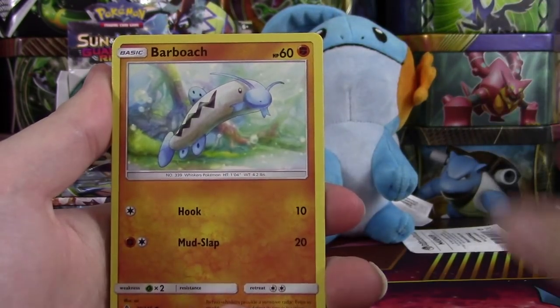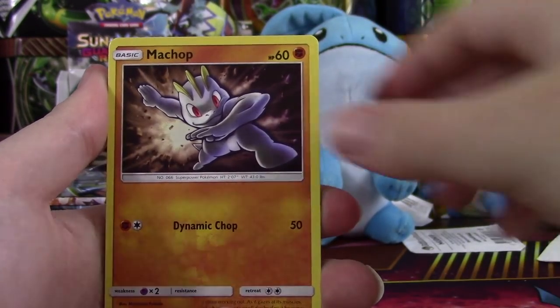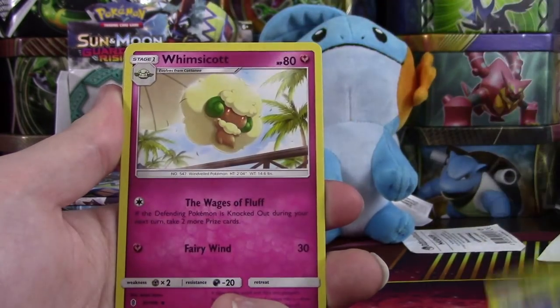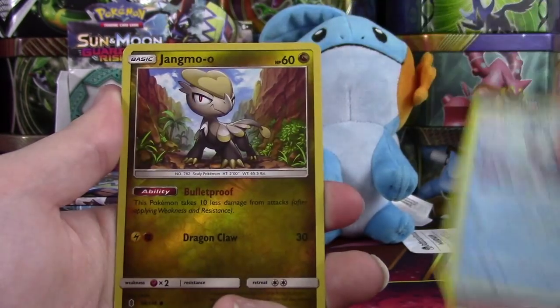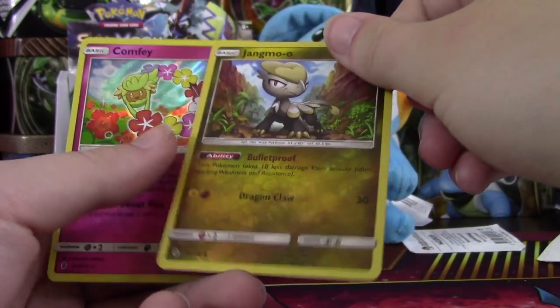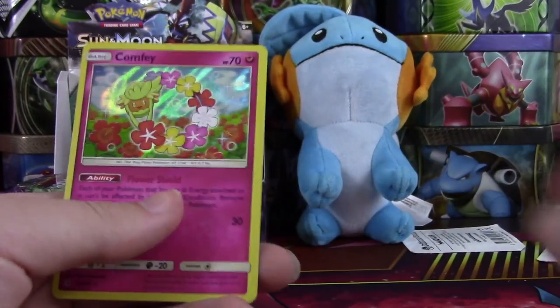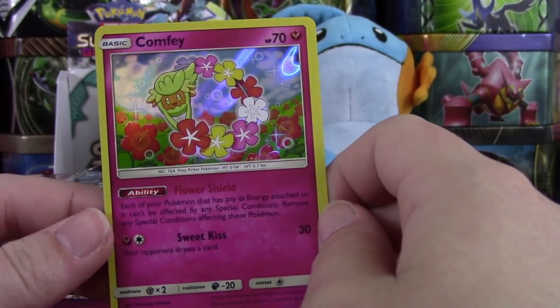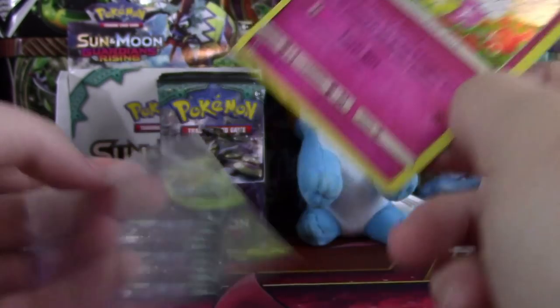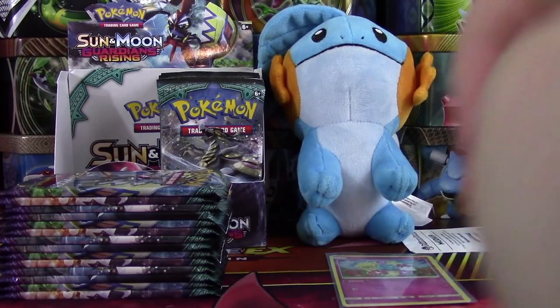We have a Carvanha, Barboach, Phantump, Machamp, Fletchling, Water Energy, Hakamo-o, Whimsicott, Vanillish, Jangmo-o — and ooh, that was the reverse. It is reverse, it just didn't look like it. And we have a Comfey Hollow — got a Lei of Flowers!